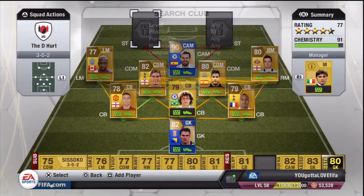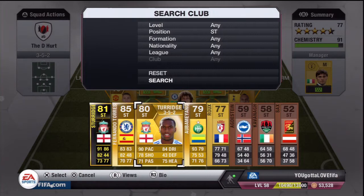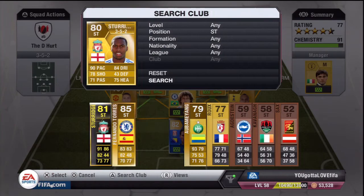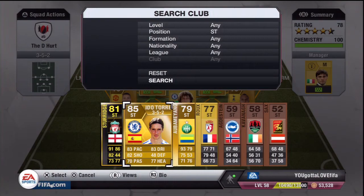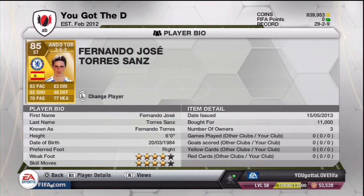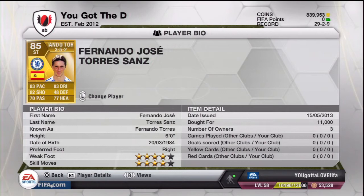Then here we have the second in-form — well, I'm going to use the non in-form for this squad builder — but it's Daniel Sturridge: 90 pace, 78 shooting and 84 dribbling. He cost me 2,900 so he's not exactly cheap but he is an absolute beast. And then we have Fernando Torres: 83 pace, 83 dribbling, 82 shooting — an absolute tank. Cost me 11k, with 4-star skills and 4-star weak foot.